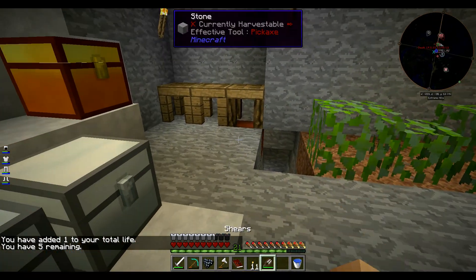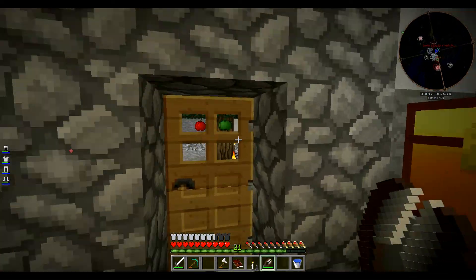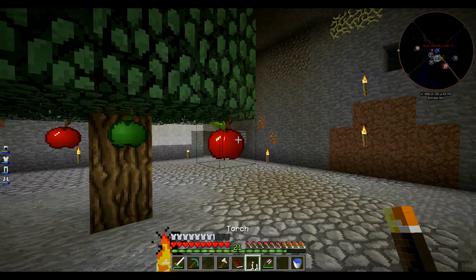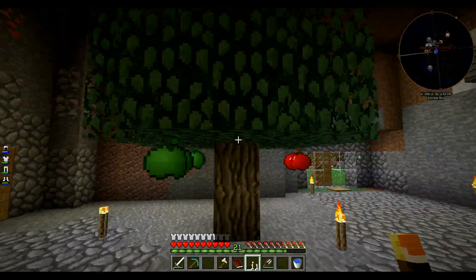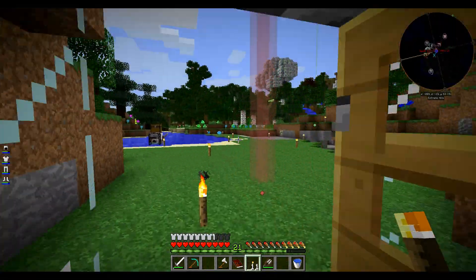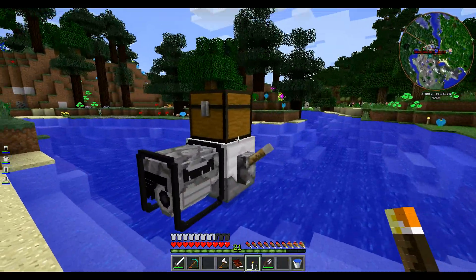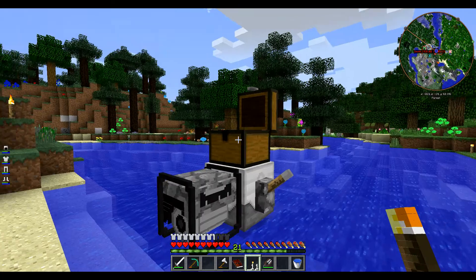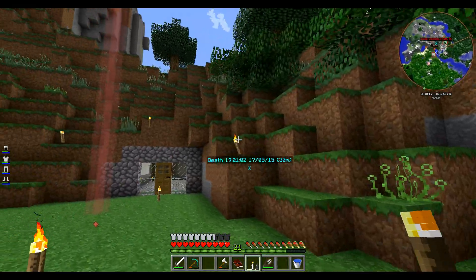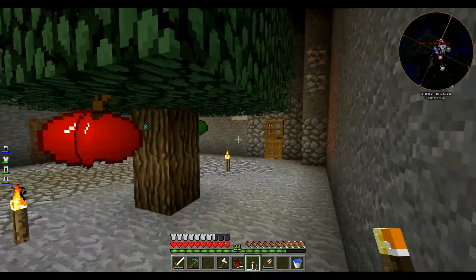On va jeter un coup d'œil pour voir s'il y a un clownfish en plus. Tiens, il y a une pomme — des fois, je le prends mais ça disparaît. C'est un bug. J'ai remarqué que sur tous les arbres, quasiment, ça fait ça. Il n'y a toujours pas de clownfish. On va attendre qu'il y en ait un. Les pommes, dès que j'en aurai 32, on pourra valider la quête.